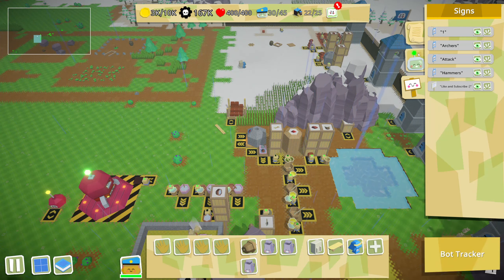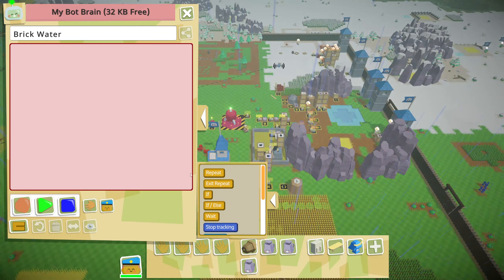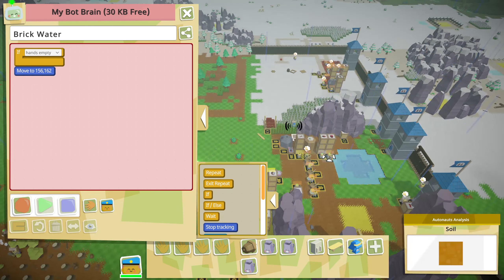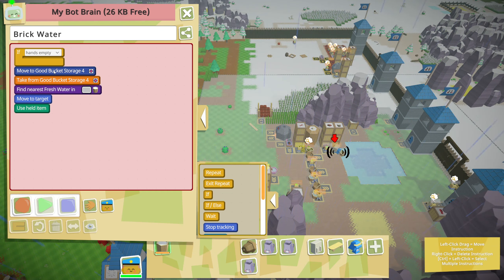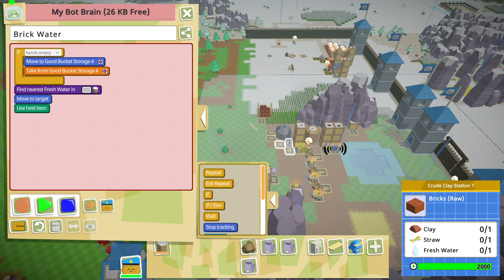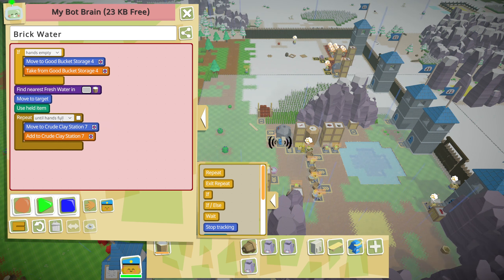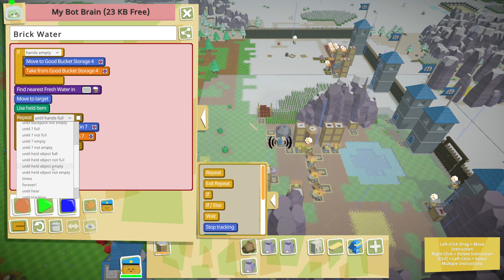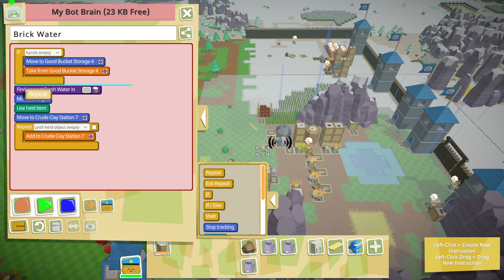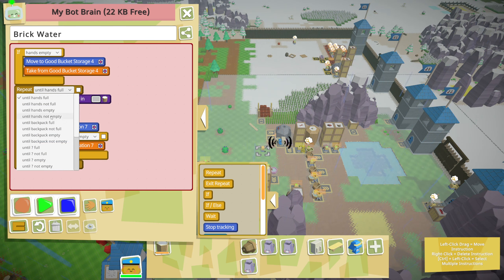Now I just gotta find that robot we started - brick water. If your hands are empty, come and get a bucket, load it up with water, put that in there. Then we just want you to start dumping it in here until it's empty - repeat until held object empty.